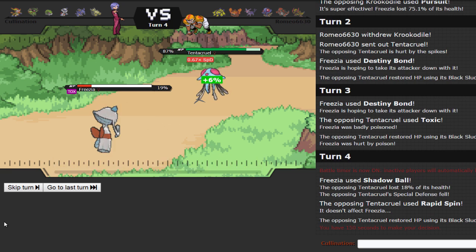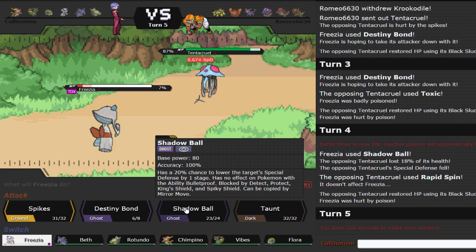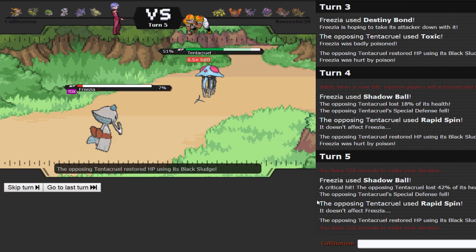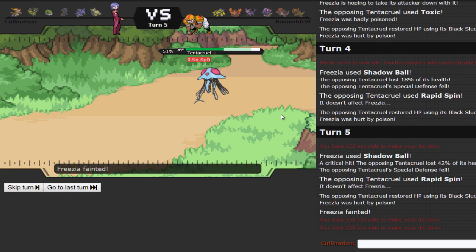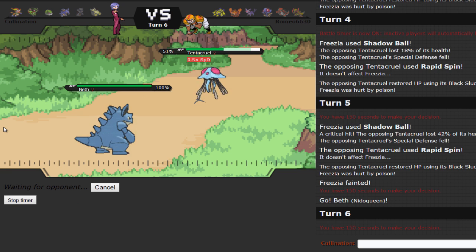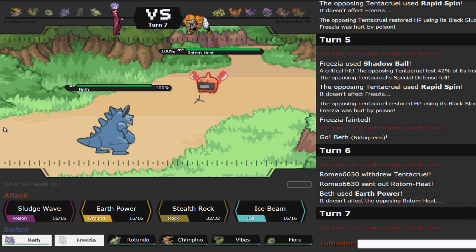Tentacruel is just going to try to Rapid Spin. He just wants the Toxic to kill me — you're better off going for more Toxics I guess. But I do get a crit and two Special Defense drops in a row on the Shadow Ball! His Tentacruel is not going to be able to Spin now because he might want to switch out due to the SpDef drops. I can force him out with several things — Flygon forces him out, but he does have Rotom still around so I don't want to click EQ. He actually goes into Rotom on the predicted Earth Power, so I probably should have Sludge Waved or Stealth Rocked there.